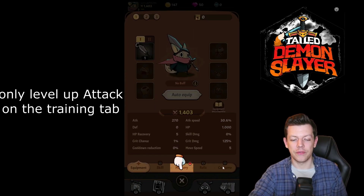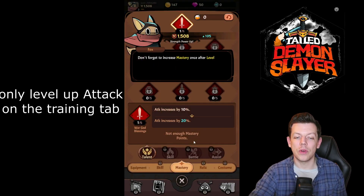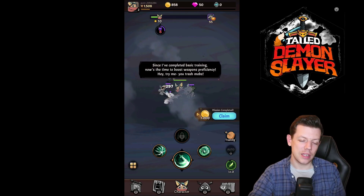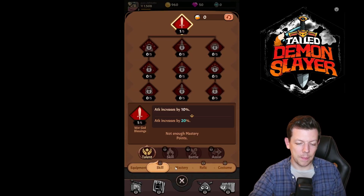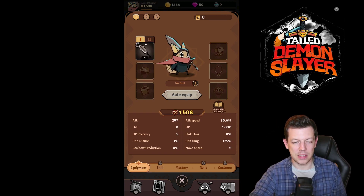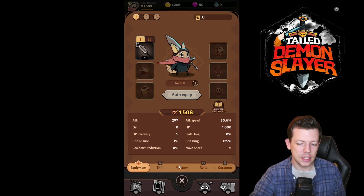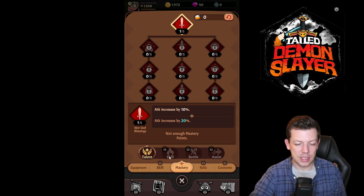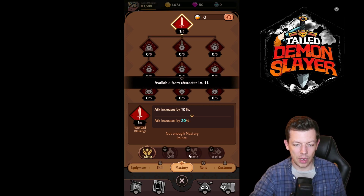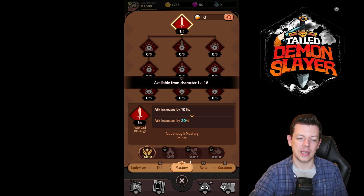When you get to level 9 you unlock your character panel, which opens various tabs at the bottom. You've got mastery, which is skill level-ups — when you clear that first part you have to spend a skill point. At stage 9 you unlock the mastery and equipment tabs. Equipment is all the items you drop; just auto-equip for now since you need to collect more anyway. Mastery is like skill trees — talent, skill, and battle assist — though currently only talent is unlocked.